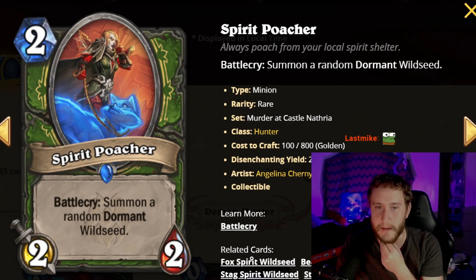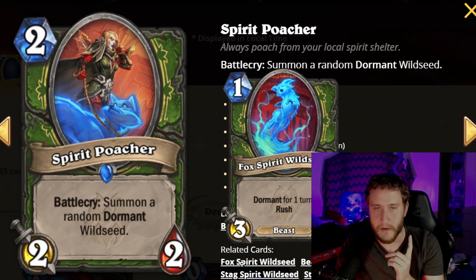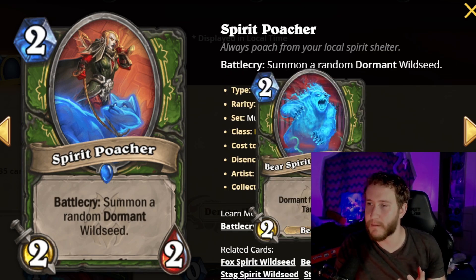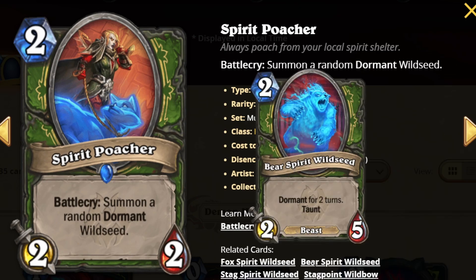So what is a dormant Wild Seed? There are three of them. The first is Fox Spirit Wild Seed: a one-mana 3/1 with rush, dormant for one turn — basically a slightly worse Pelican Diver, but that's a lot of stats for one mana. The next is Bear Spirit Wild Seed: a two-mana 2/5 with taunt, dormant for two turns — similar to that one-mana dormant minion Priest had. Getting a really strong card on a two-turn delay is very good.